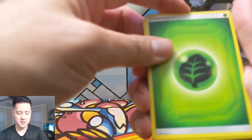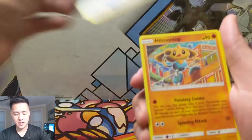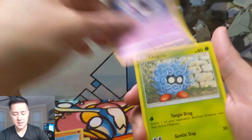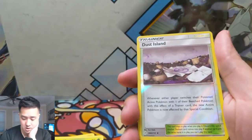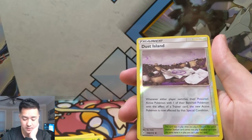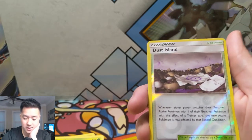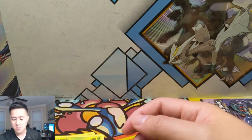We got two packs left: Grass Energy, Croagunk, Beast Bringer, Hitmontop, Tentacool, Aaron's Sand True, Gastly, Tangela, Dust Island, and then an Arbok. What does Dust Island do? Whenever either player switches their poisoned active Pokemon with their bench Pokemon with the effect of a trainer card, the new active Pokemon is now affected by that special condition. Oh my - this is for Muk! Muk and Dust Island - you cannot escape that super poison!